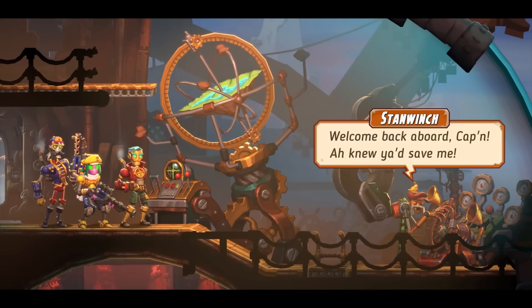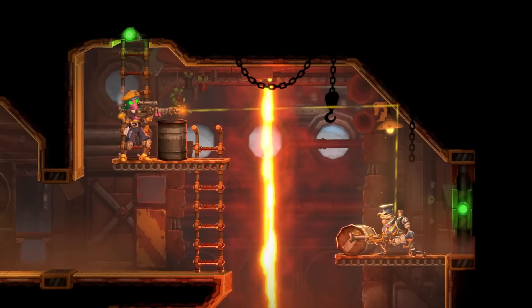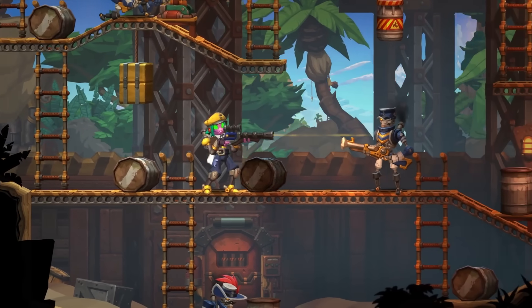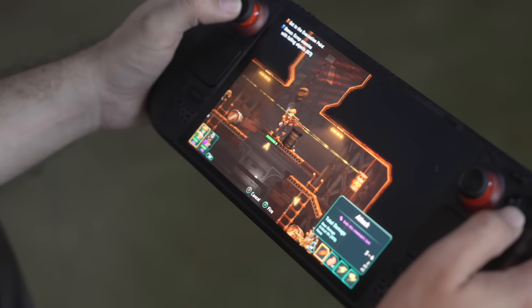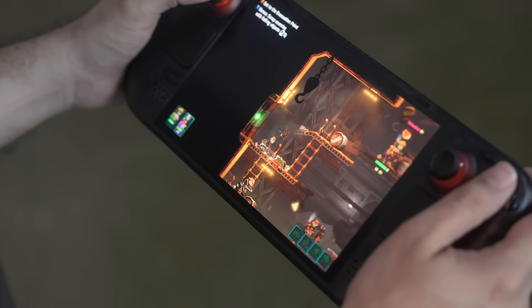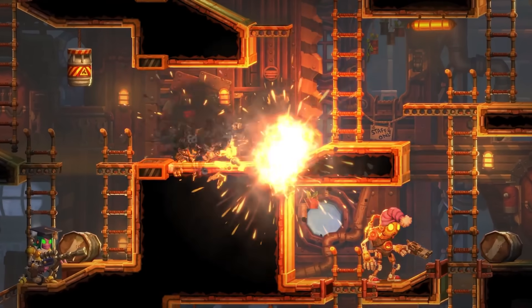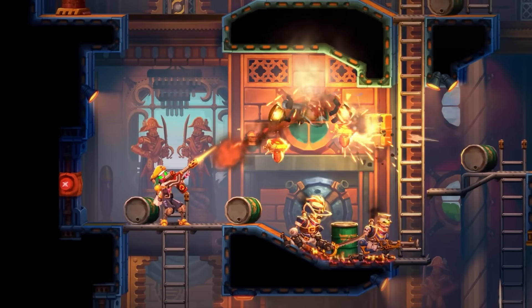If you're unfamiliar with the first SteamWorld Heist, this is a 2D tactical RPG. You have short missions that you run through using a small squad of characters, each of which has their own unique ability. There's a class system on top of that so you can customize them further based on what type of weapon they're wielding. The combat is extremely satisfying — you can intentionally ricochet bullets to hit multiple targets or set off different traps, get around certain enemy defenses, and even collect customizable hats by shooting them off of enemies' heads.